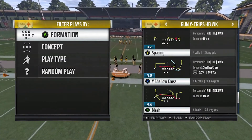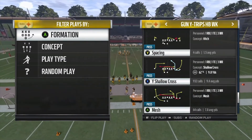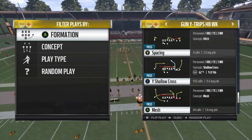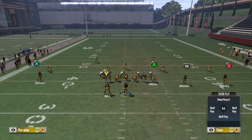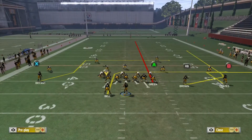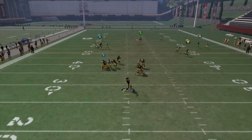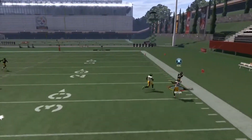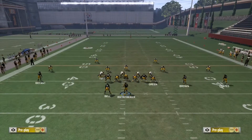The second play I want to show you is any play where the slot is running a wheel route. We'll use that like Bunch Verticals wheel route to beat cover two. First thing we have to do once again is streak the tight end — Ladarius Green gets the safety's attention faster. I also like to put my outside receiver on an out route that holds the cloud flat's attention a little bit, so it brings it down and you can hit the wheel route a little bit sooner.